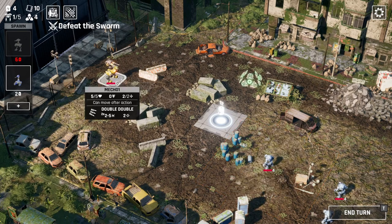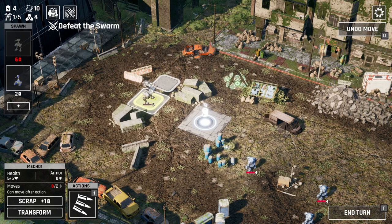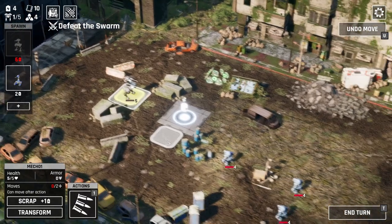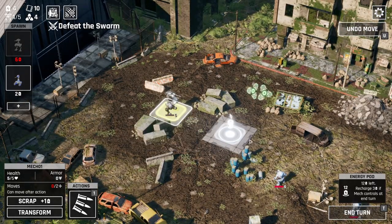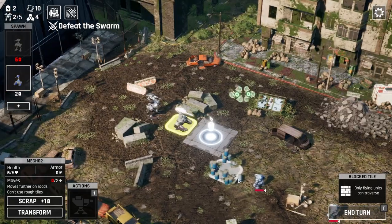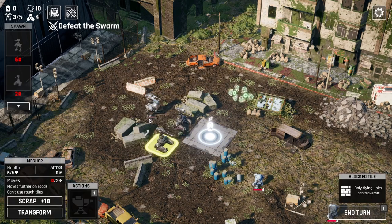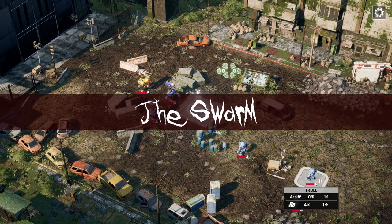We can click on enemies and see how far they're going to go. This guy's got a double-double weapon and some legs. There are different kinds of terrain, and different moving parts are going to be better for different kinds. I'm going to try and spawn a vehicle — they take a turn to wake up. We can spawn them adjacent to other mechs, so I may as well spawn them next to this guy so they're as far forward as possible without being in danger. I'm going to end my turn here.